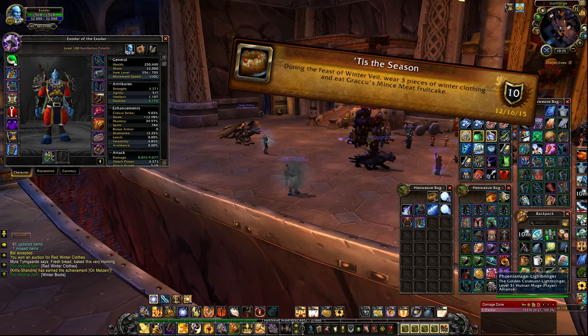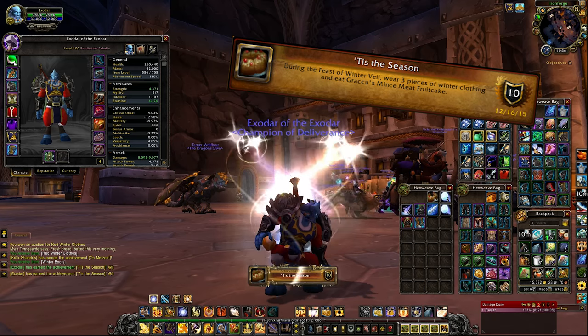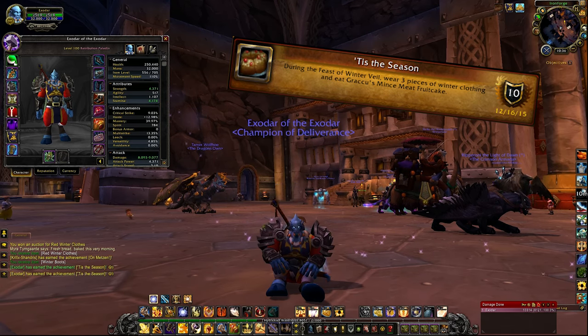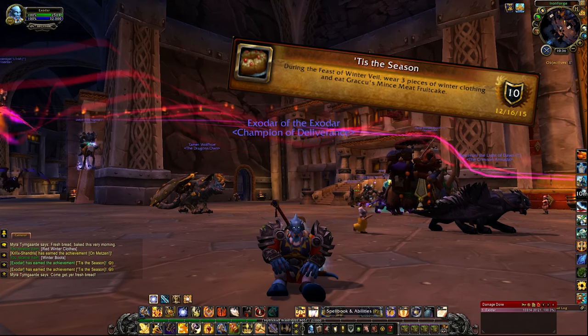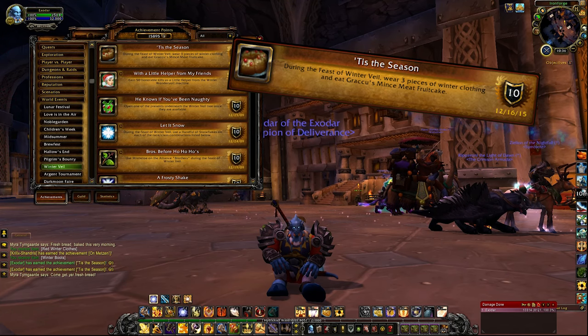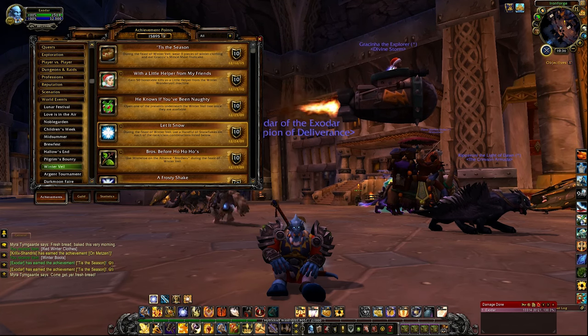Tis the Season requires you to wear three pieces of winter clothing and eat some Graccu's Mincemeat Fruitcake. The hat can be gotten from Wrath of the Lich King heroics like the Oculus, Kara Normal and Heroic dungeons, Siege of Orgrimmar bosses, and Warlords dungeon bosses. The chest can be crafted by a tailor with 250 skill or bought on the AH. Winter Boots can be crafted by a leatherworker with 285 skill, or just search "winter" on the AH. The fruitcake is a reward from Seeing Greatfather Winter, but you can also purchase it cheaply.